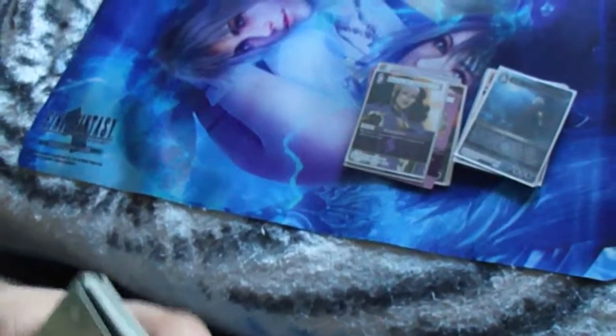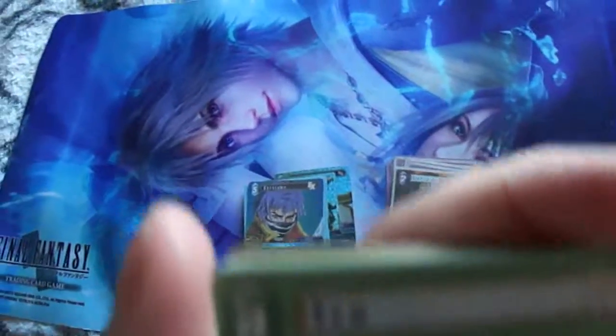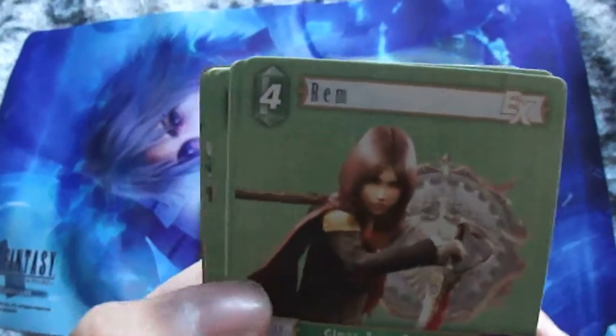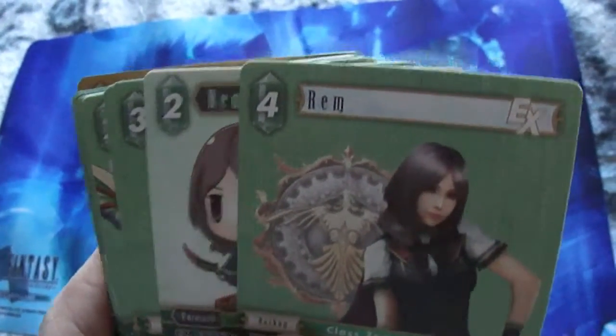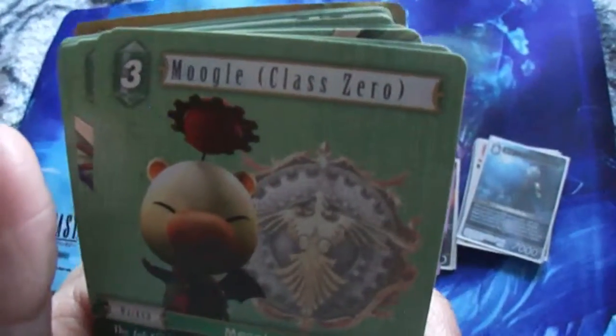We're gonna go to the Wind next — there's a lot of Wind cards in the Type-0 decks. And we're gonna start with my favorite one — Rem. But not just this Rem; we have another Rem, and another Rem. This covers every card from Opus 1 to 7 — Opus 8 comes out later this month. And this is a cartoon version. And then I got the Moogle.